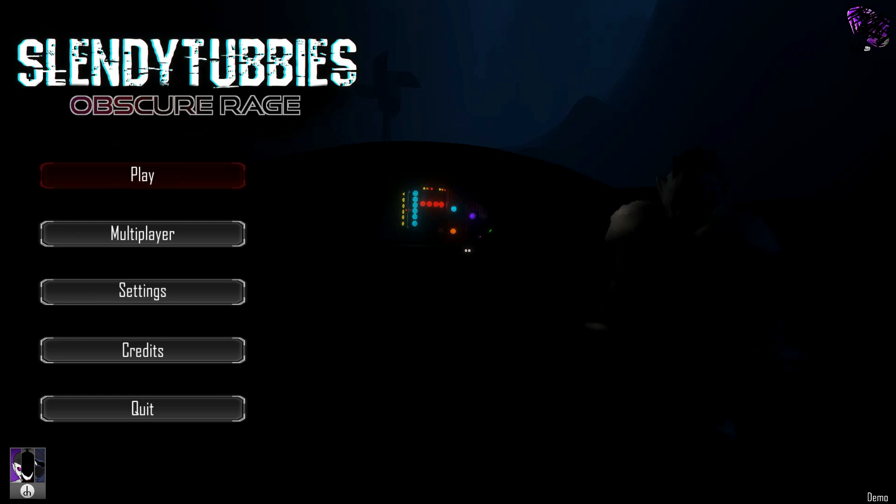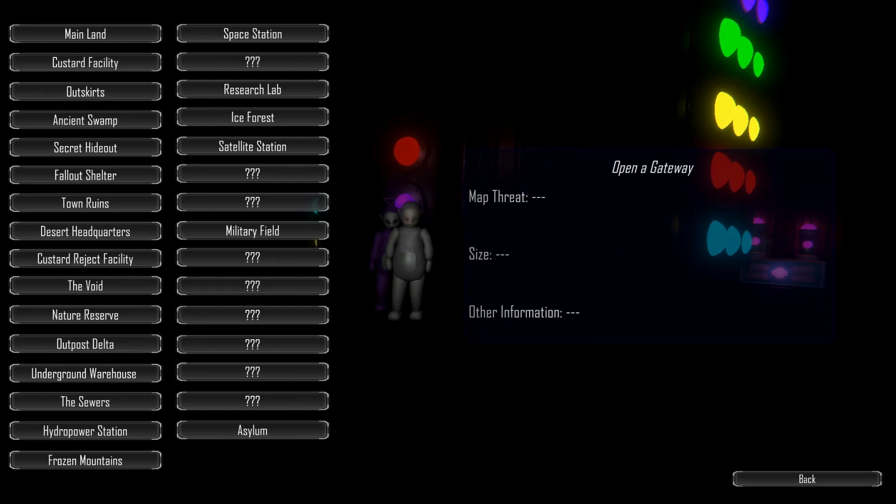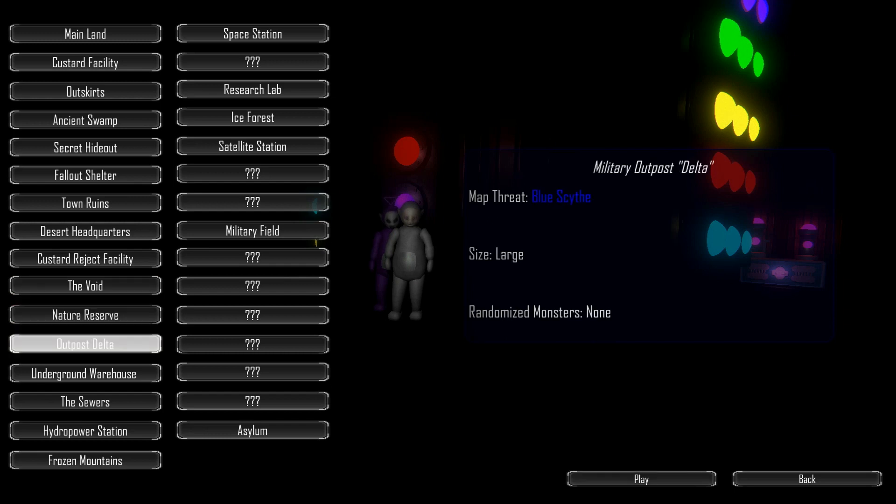We have Yeti greeting us right there, and similarly enough we're going to meet another blue enemy, if I'm not mistaken. Yep — custom facility and nature reserve we can't do, same as the Void, but we do have Outpost Delta. Military Outpost Delta, in quotations. Map is Blue Scythe, size is large, and there are no randomized monsters.